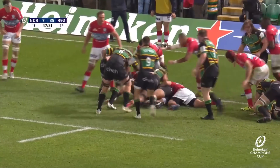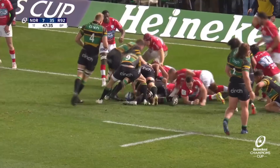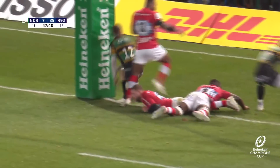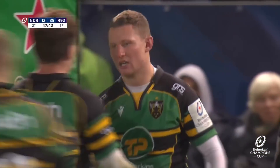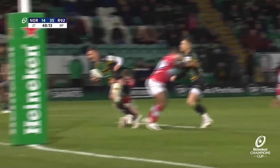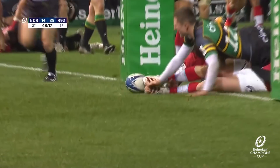Matavesi, centimeter by centimeter. Now Mitchell spreads it and Jingled — he started it, he finishes it. Just a little show of the ball — sends the defender out, makes it a one-on-one with Russell, gets over the line.